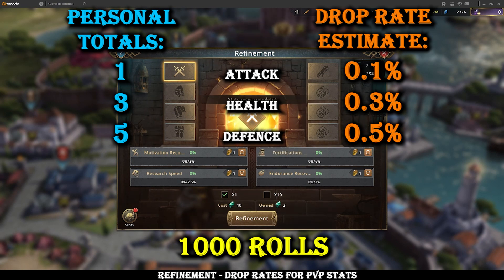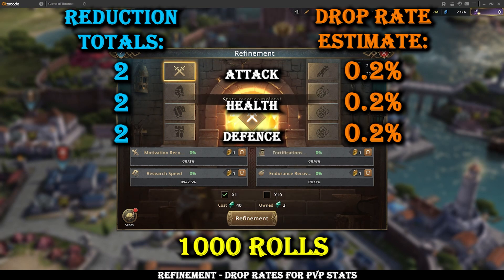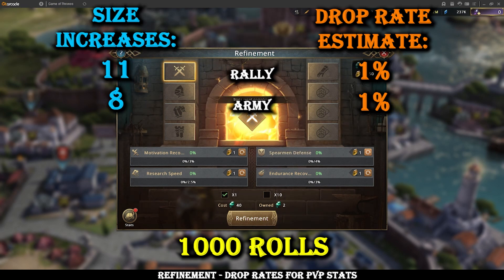Health and defense are a bit more common. It could be luck that they increase in a linear way matching how good the stats are, but those are decent estimates to go by. The reductions I thought would probably be the same as the personal stats, and they might well be, but luck skewed the results. From the data I got they were all about the same, and enemy attack reduction was a little more common than total attack, which matches my personal experience — I found it much easier getting enemy army attack reduction, so it wouldn't surprise me if it had double the drop rate. On the sizes, they were about the same — I'd guess both are about 1% as well, same as the individual troop attacks. It's a little lower for army size in my data, but the sample size isn't huge, so 1% is a good number to go by.